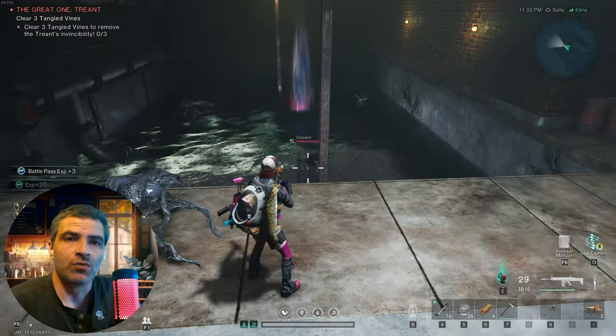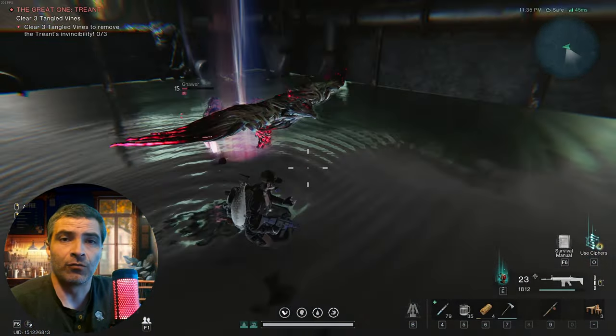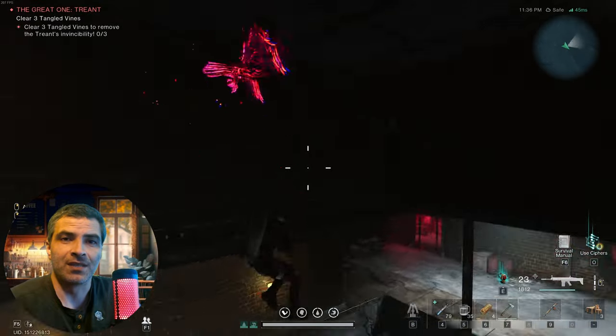You enter the instance in some sort of sewers and need to jump on top of the purple effect in the water for an extra boost. Be sure to face the right direction.